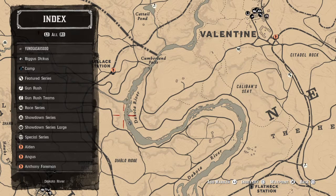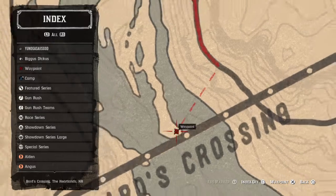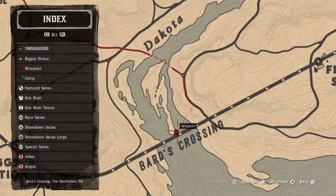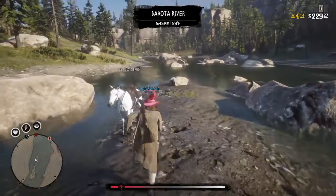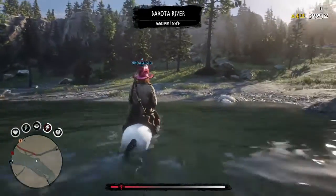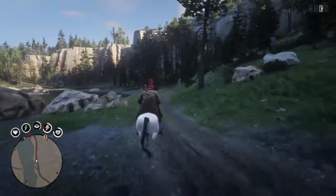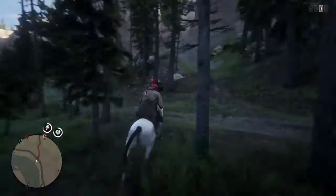If you have enough bait, by the time this area is done we are going to go all the way down the Dakota River and go to this location right here - this little island tip right here that's going to be under this railroad bridge. I'm going to show you where this is and take this step by step.